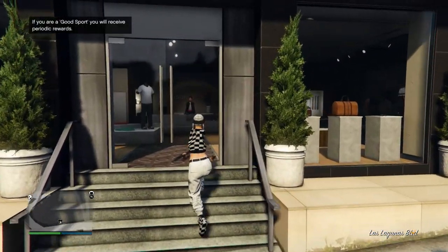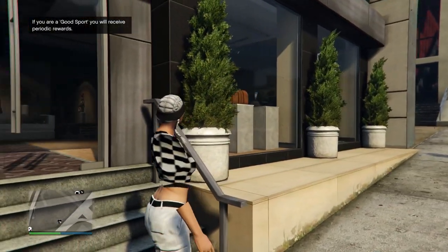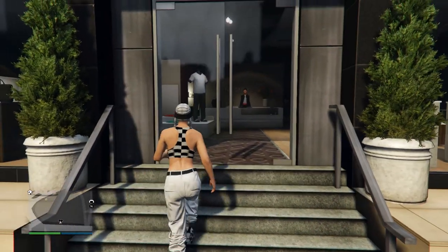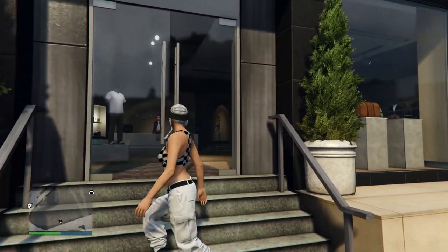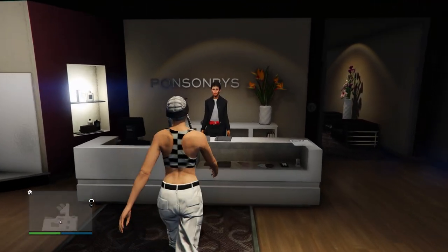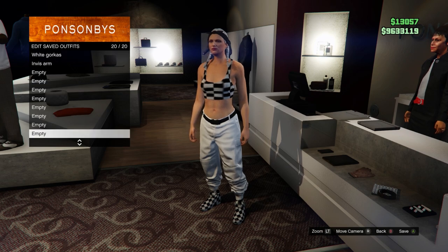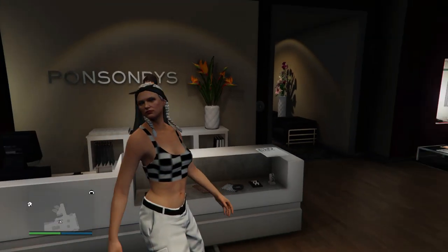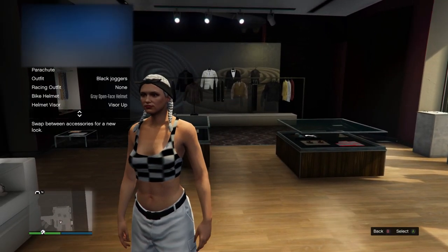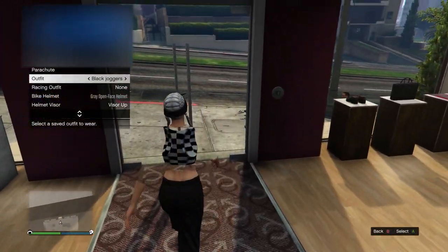Once you get loaded into your online session, if you like the outfit you had on before you did the glitch, go ahead and save it. Come up to the clothing store lady, go to save outfits, and save the outfit you decided to keep. When you load into your online session, you're going to have all the outfits we just made and your torso and arms are not going to stay invisible.